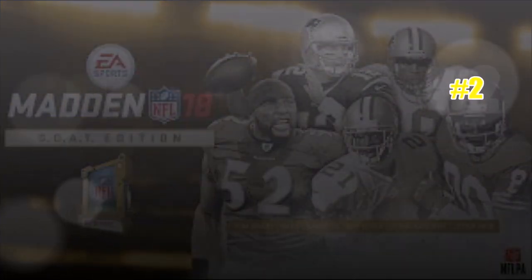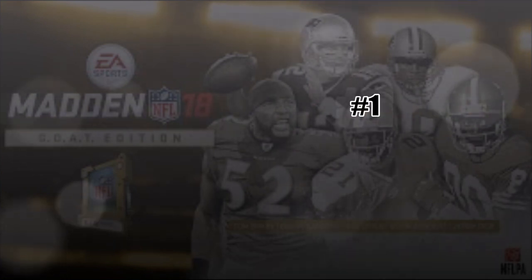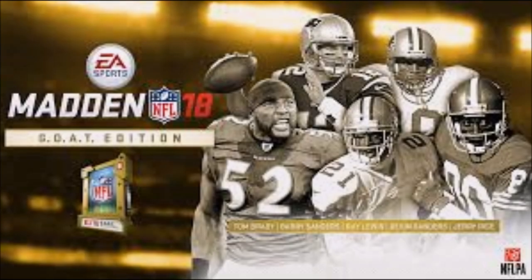Number two is Jerry Rice. Everyone wants an elite receiver, but he's not known for speed or height — he's a really solid, well-rounded receiver. The reason he's number two is because as your team progresses you can move him from number one receiver to number two, then into the slot, so he gives you more value as the game goes along, unlike positions where once you upgrade the starter, you're stuck. Number one — the best GOAT elite and the one I'm definitely picking — is Deion Sanders, Prime Time.